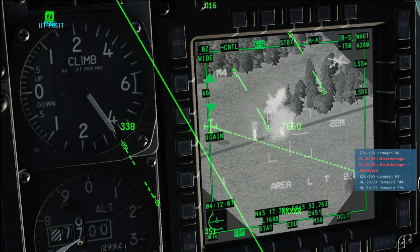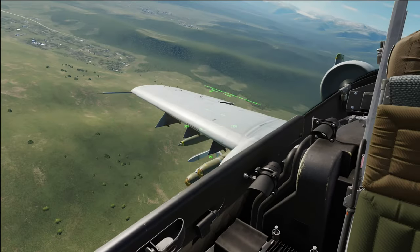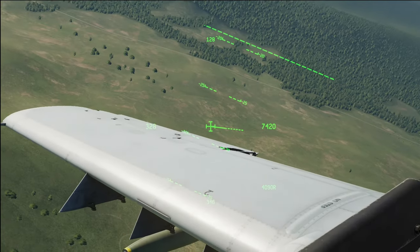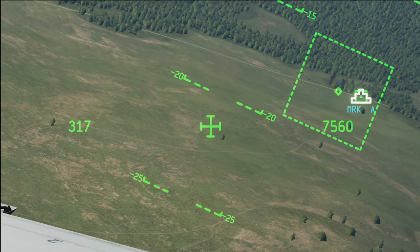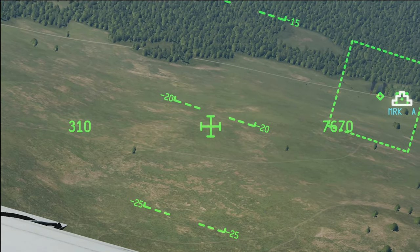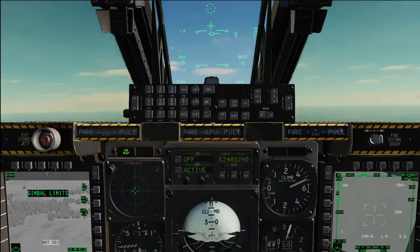That looks like — did we shack all three with one? That's what it looks like. Okay, we've got one, two, three, four on the far side — one, two, three, four, five, six that I can see on the close side.